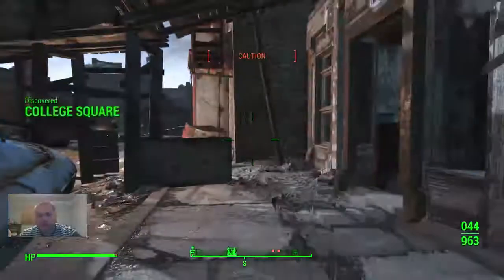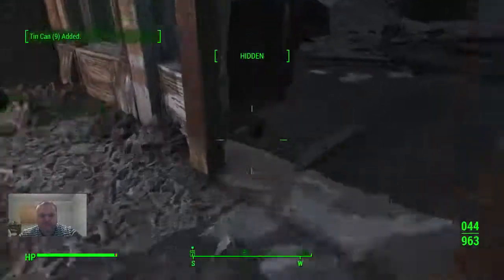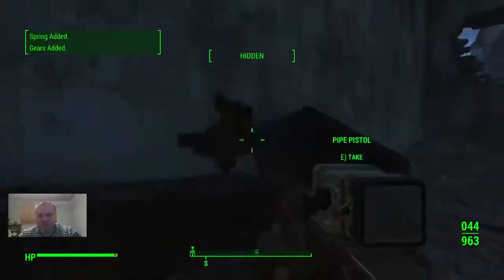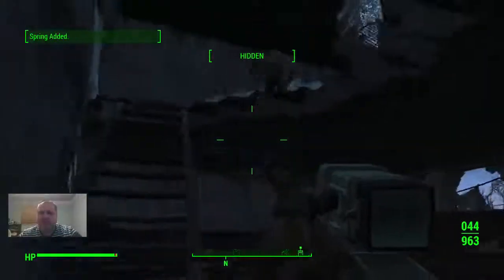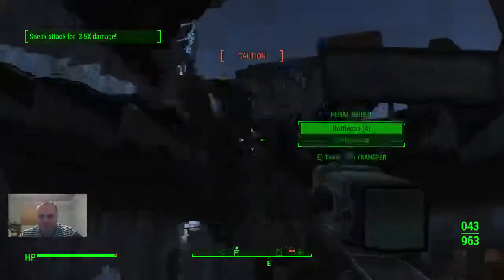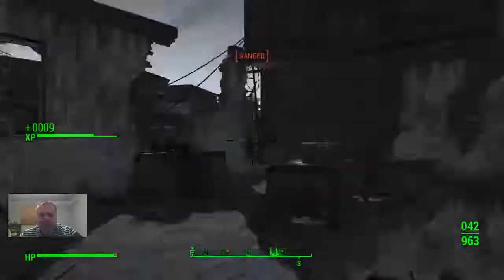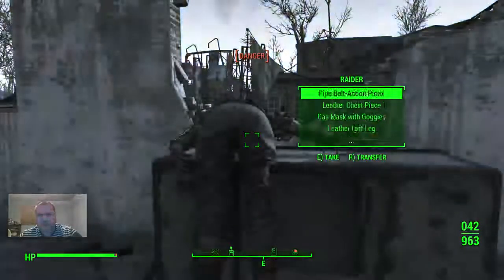As I come in from the north, there are can chimes and then there's a trip wire that sets off a gun, so be careful of that. As I go upstairs, I believe there's two ghouls up here on this side and there's one across the way. And there's another dead raider.